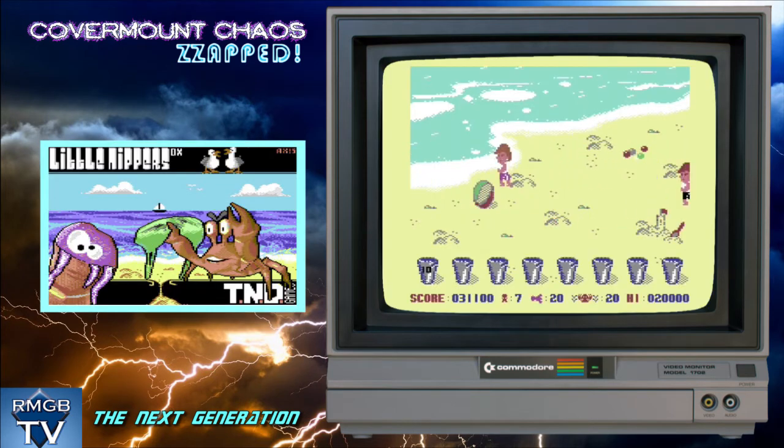Game number three is another offering from regular ZAP contributor Richard Bayliss and The Next Dimension, with an exclusive game called Little Nippers DX. On each level, you will see a beach scene with eight buckets along the bottom of the screen. A ten-second timer will start counting down above one of these buckets, and it is your job to press fire at the correct time so that you launch a crab and get it to collide with one of the children playing on the beach. If you miss all the children, the crab will go into the deep part of the ocean and be lost. Children that are further away from the buckets are worth more points than those close by. You have a limited number of total crabs, and it's game over if all of them are lost in the sea.